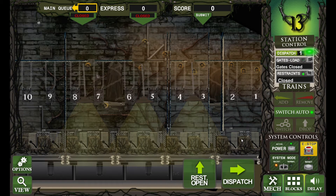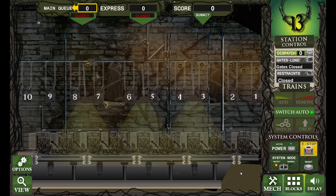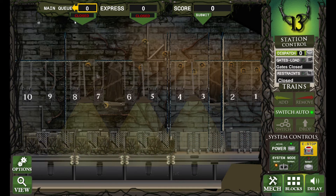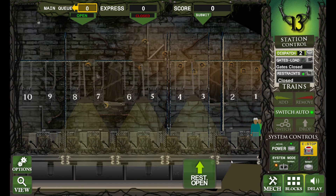We've got the station with 10 rows — 20 seats — which is good. If we press dispatch, yep, the ride goes! Let's open the main queue and not have an express queue line today.